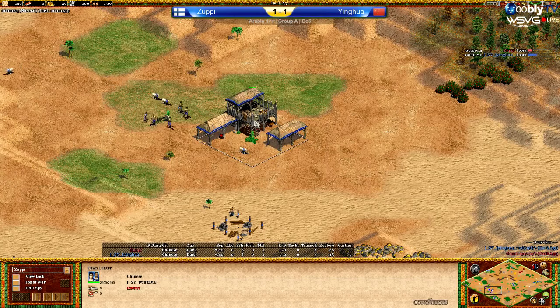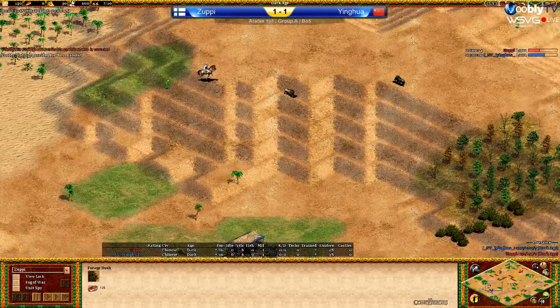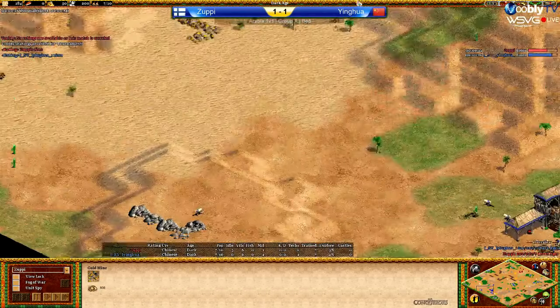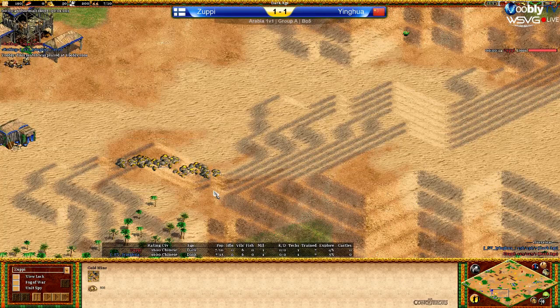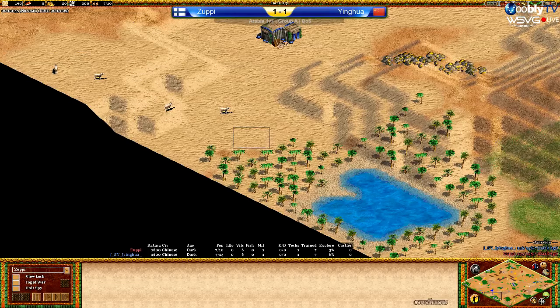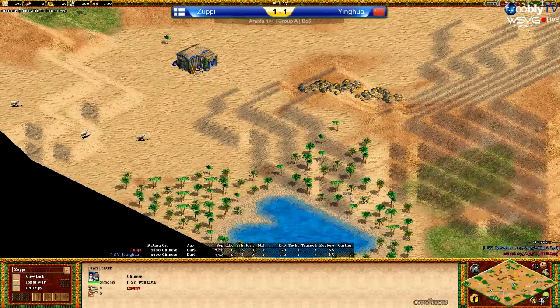Do you want to talk about Yinghua's map first? Yinghua's map is really, really open around the front, and those hills are not nice at all. His gold is semi-backwards, but again it's at the bottom of the big hill. The wood line next to it's not nice at all, with that oasis right in the middle cutting out a huge chunk of the trees there. And then the left-hand side is also open. It's just open everywhere.